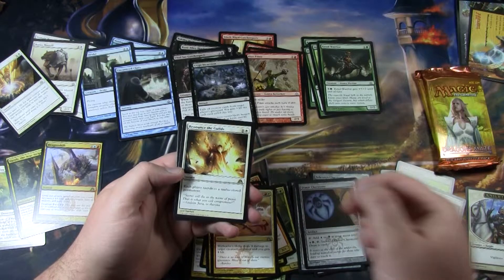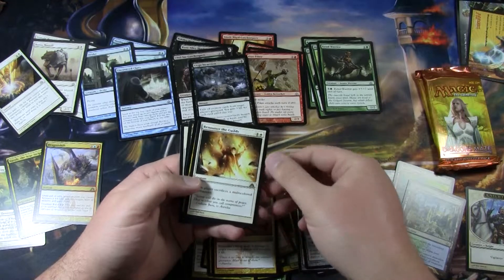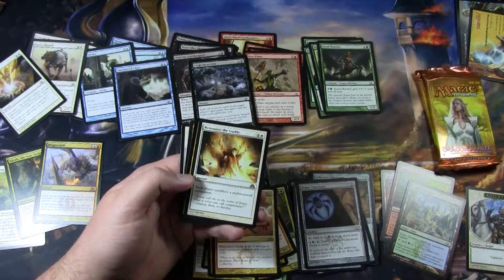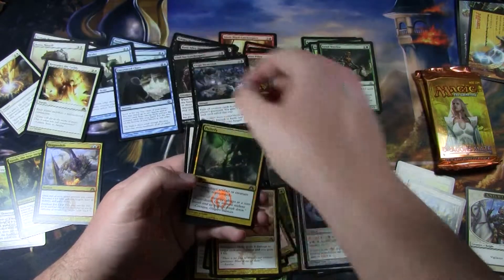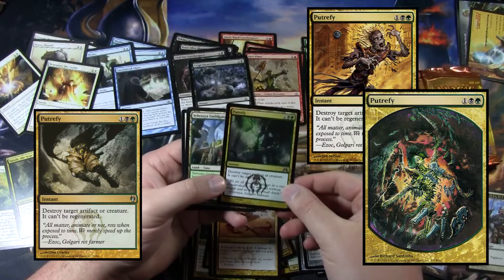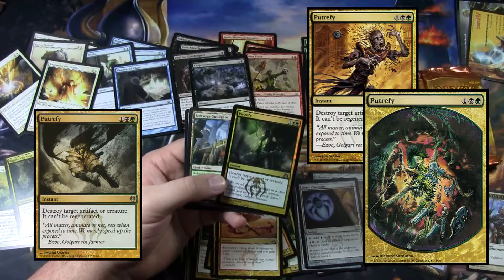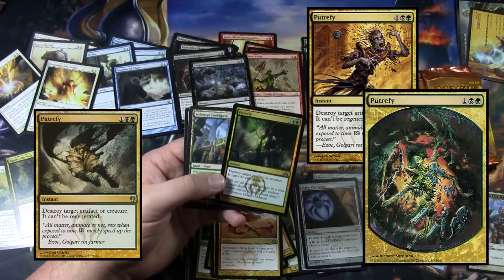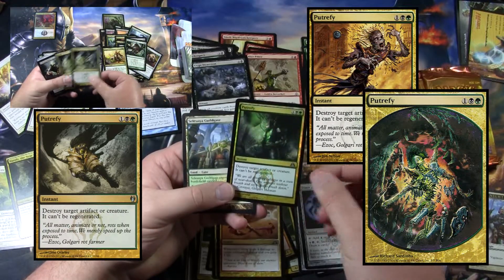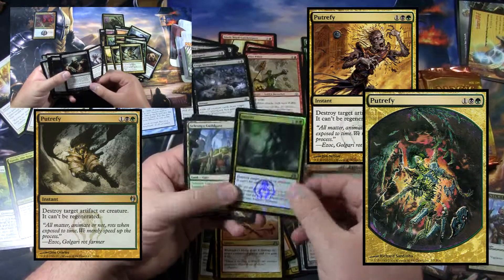The rare is Renounce the Guilds — two mana, each player sacrifices a multicolored permanent. Of course if your permanents aren't multicolored, you could slip it into a multicolored deck as long as you have mono-colored creatures, enchantments, whatnot. So this could see something. And a foil Putrefy! Putrefy is a reprint from the original Ravnica block, but this one has new art. I kind of liked the original art — it's a style you don't see as much anymore. They also gave it new art in the Izzet vs. Golgari duel deck — I like that one more than this, though this art is not bad by any means. Then we get the Selesnya Guildgate and a bird token.